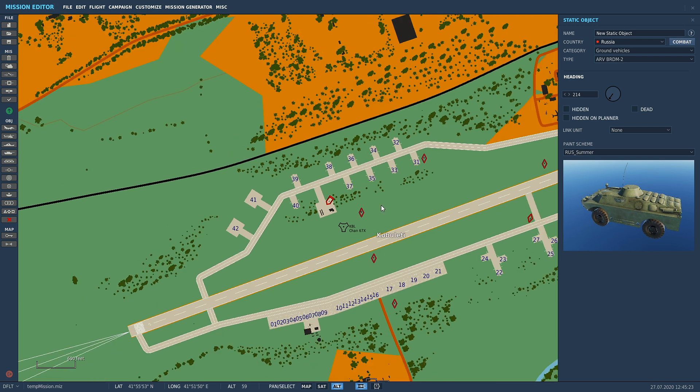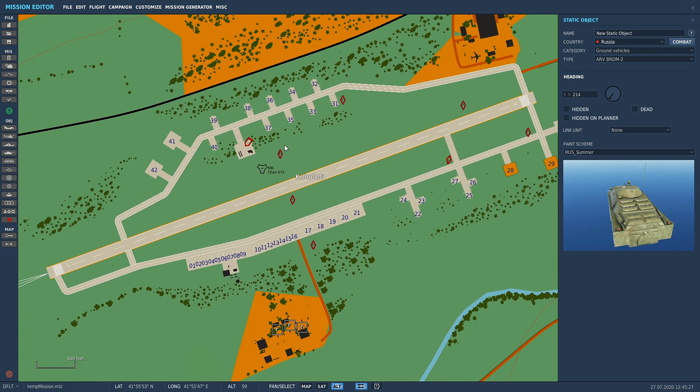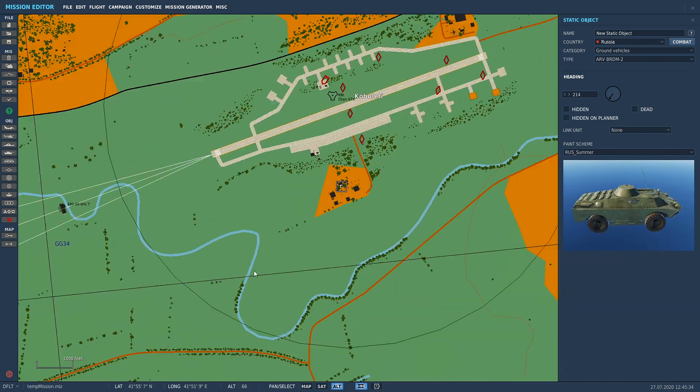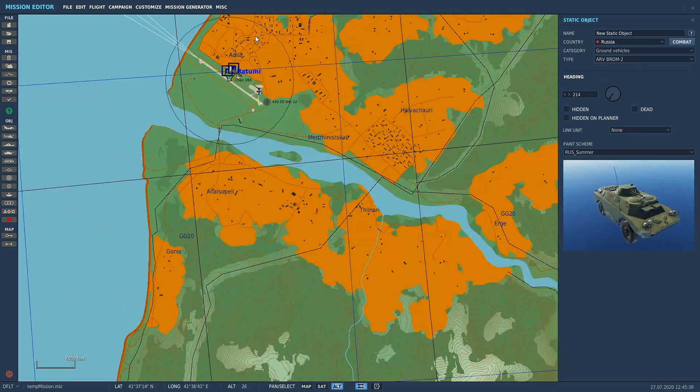We'll go through link unit when we cover spawning ships and putting static objects on ships — that's where it comes into play. But that's pretty much it guys. You can put down as many static objects as you want — go for gold! Make your missions look all nice and pretty with whatever you want to put around the airfields and your spawning points.